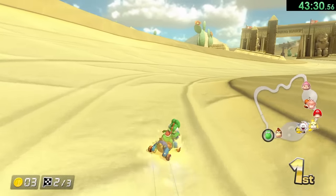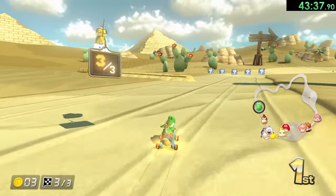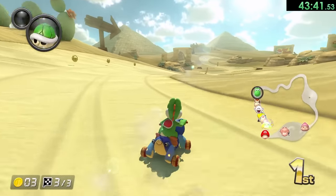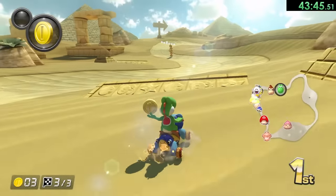But then there's a lightning, so there goes my other banana. Also, whenever you get lightninged and you have a straight path like that, you do want to get a couple of mini turbos if you can. We'll see if we can get this one more time — perfect, works out.